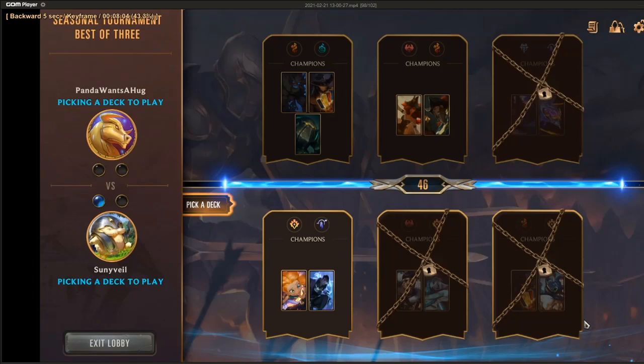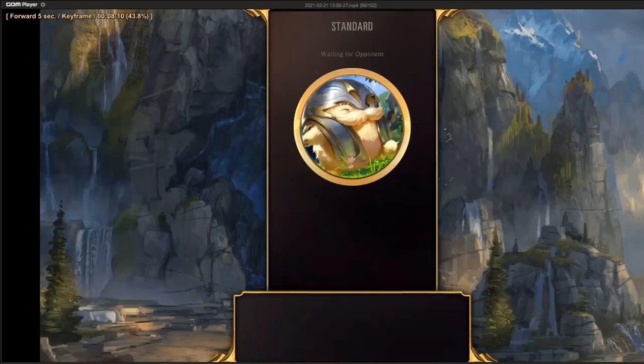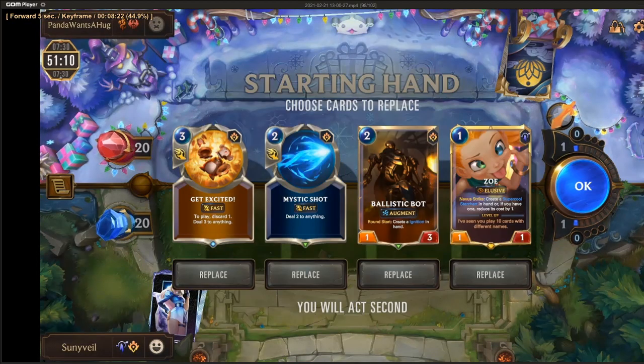So now I'm playing the Aphelios deck — my opponent plays the Burn deck again. Against Burn, this hand actually looks really good because I've got a 1-drop, 2-drop, and a couple of spells — it's generically good. It doesn't play defense the best, although Ballistic Bot is fine. The Ballistic Bot into Get Excited is a pretty solid play. Maybe the Mystic Shot can be replaced by something. I think this hand's pretty solid.